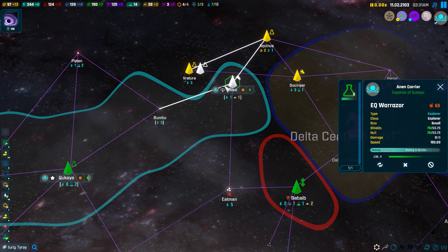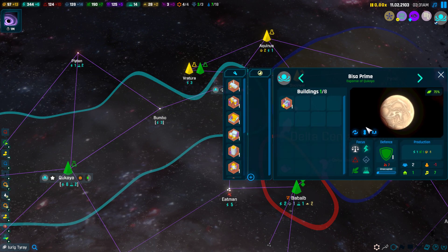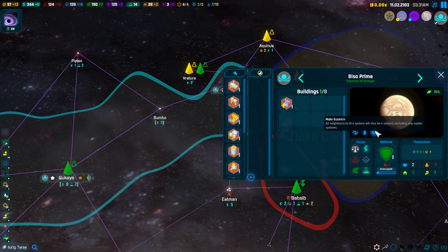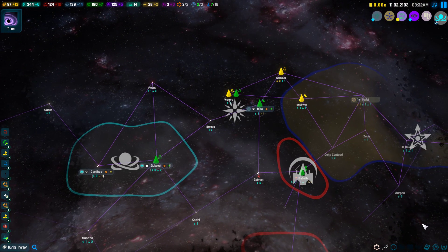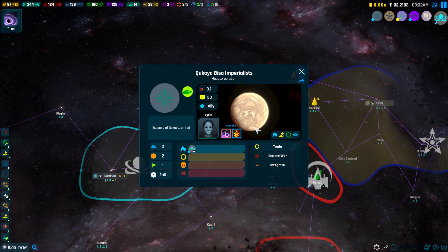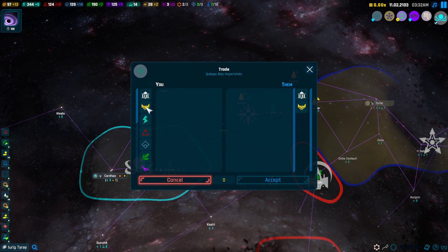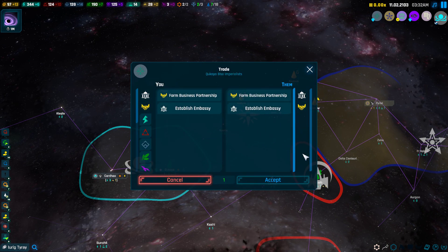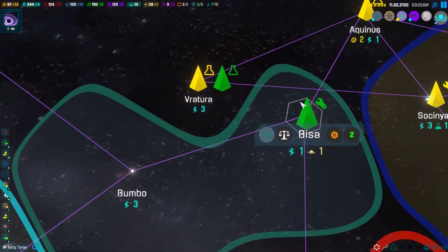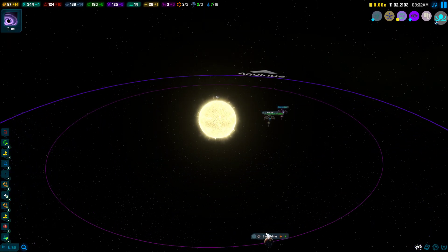We're going to make this into a puppet so we can have a buffer state here — a suzerain. Just for the demonstration, this creates an ally system. They don't have any resources, but we can form relations with them and build on their world now.